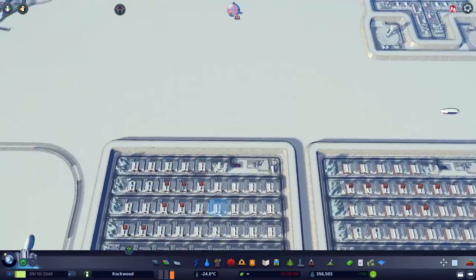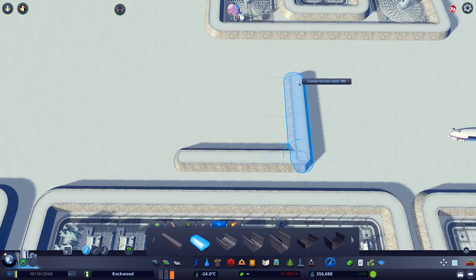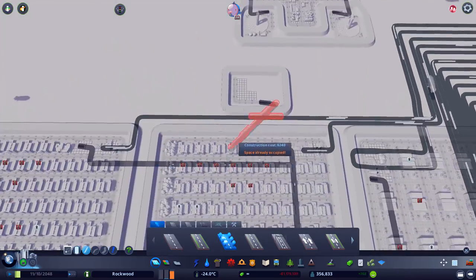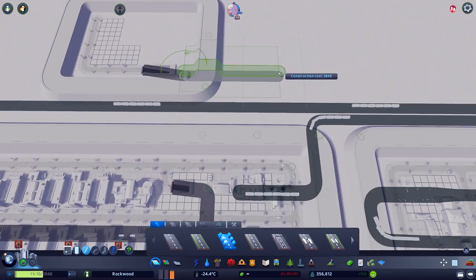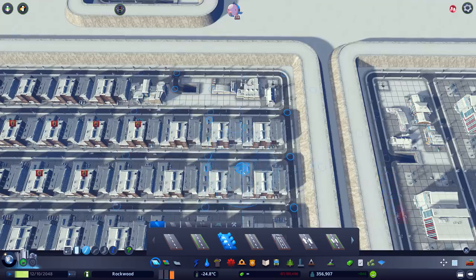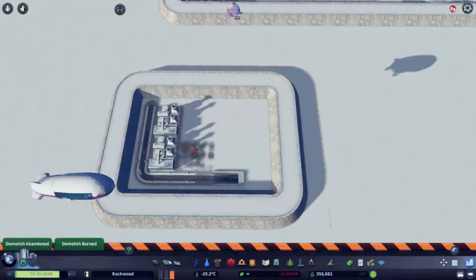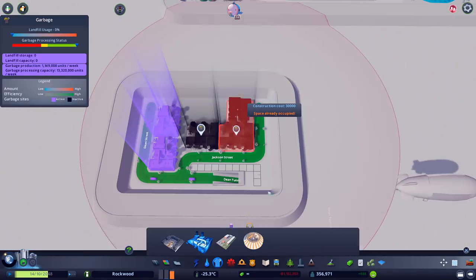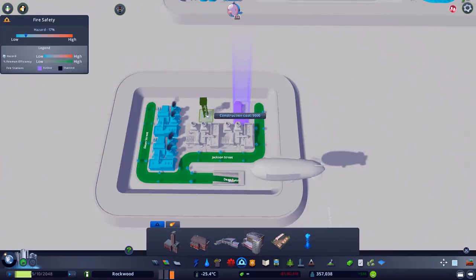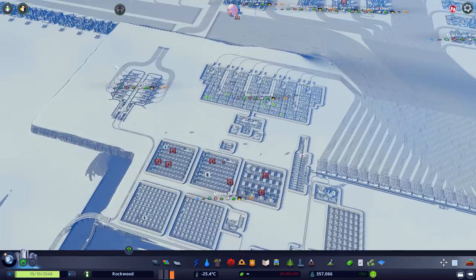Now we can actually fix this here. We can make a little square plot — goes like this maybe — and in here we can put some roads and connect up to the underground network we have here. Of course that's not going to work straight away. Let's add some of these here though. Maybe we should have something over here as well. Maybe a fire station or something — that could be good. There we go, and one of those little ones — those are cool. Okay, that's looking pretty good. This here should fix itself now — I have a bunch of happy people.